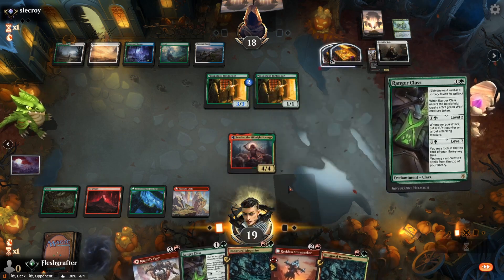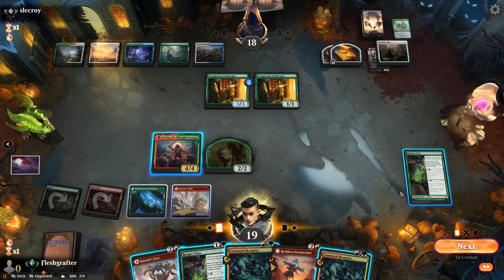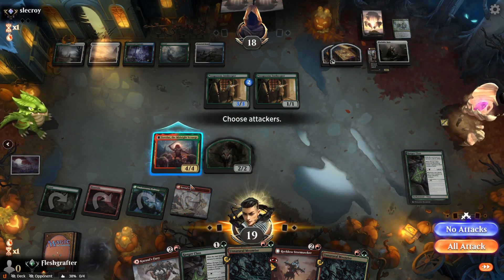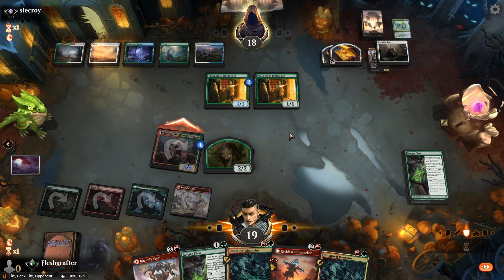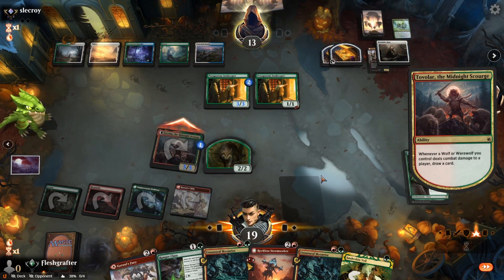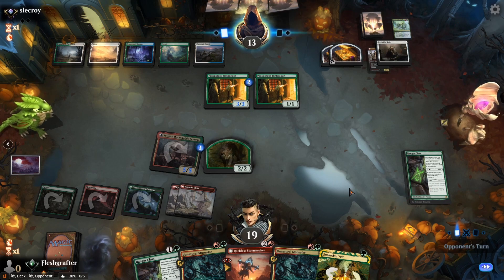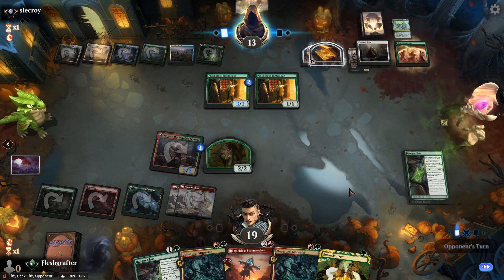We decide to play Ranger Class and level it up so we don't switch the day-night cycle, then attack with Tovolar. The +1/+1 counter from Ranger Class means Tovolar swings over their creatures. Tovolar connects giving us a draw. We draw Snakeskin Veil — holding it while playing other cards will be very useful. We also see Glorious Sunrise, a versatile new card that at the beginning of combat lets you choose between giving creatures +1/+1 and trample, tapping a land for three mana, drawing a card, or gaining three life.